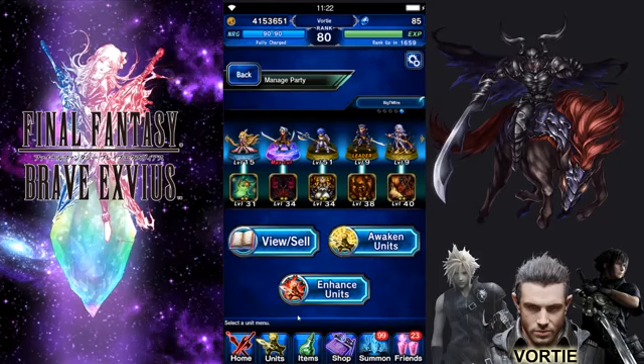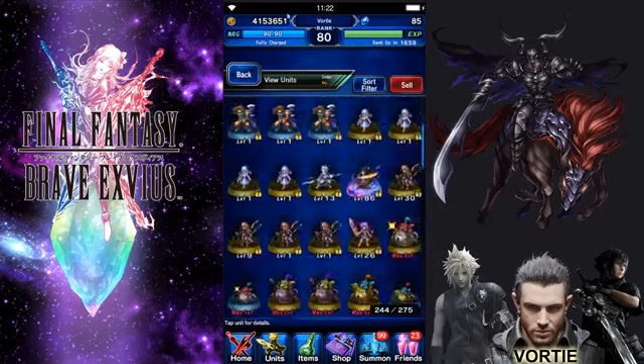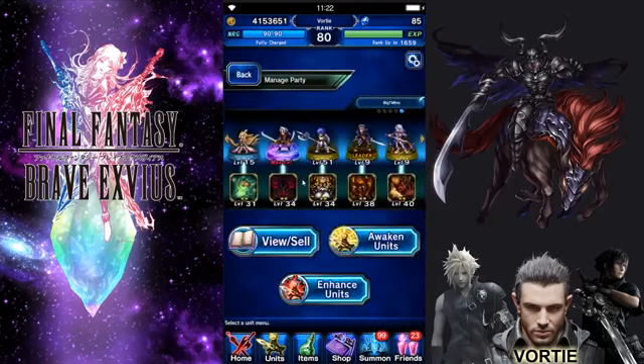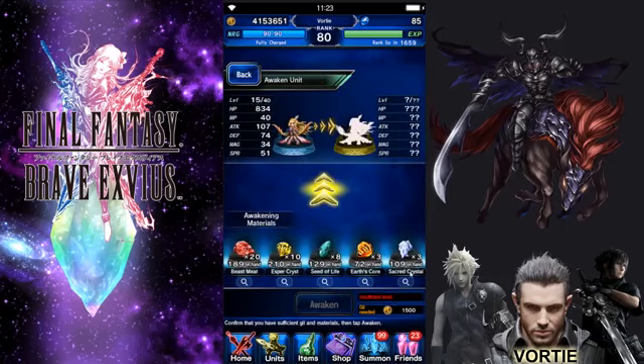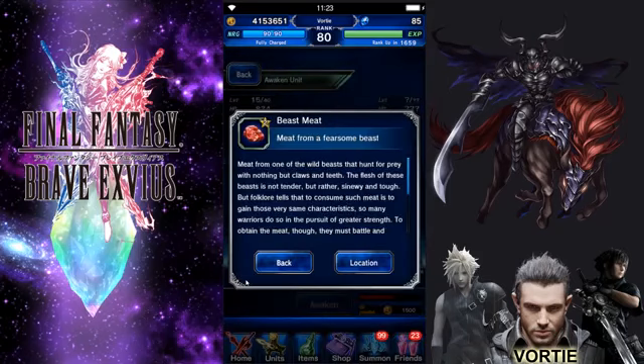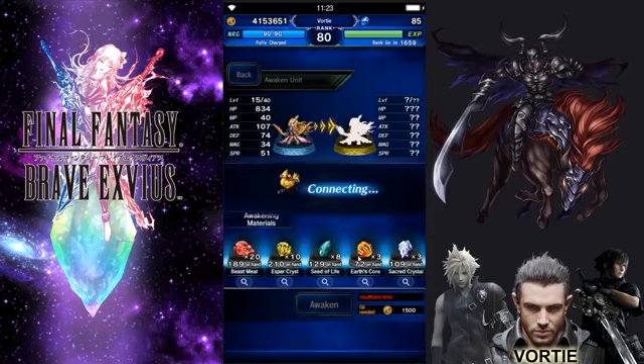So in this screen you have buttons separating options: View, Sell, Awaken, and Enhance. Later they're going to add a fourth box here for enhancements, which allows you to enhance your units' abilities. View and Sell are nothing different — units still look the same. As for Awaken, the cool new thing is when you need materials, you can actually look up where to find them. For example, Beast Meat — you click on 'location' and it loads all the options.